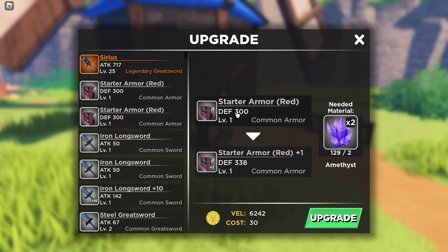The max defense for this armor is going to be 864. That is the max defense that you'll get for maxing out the starter armor.